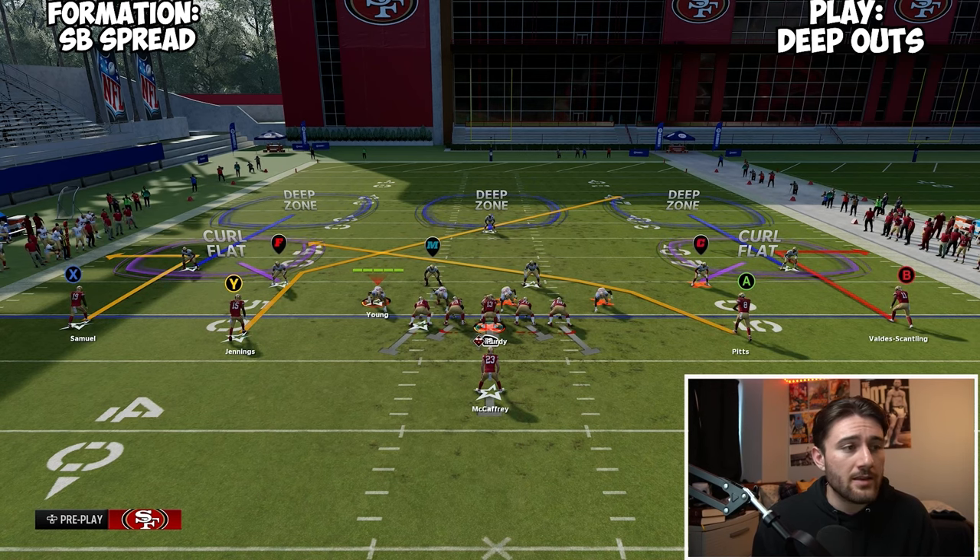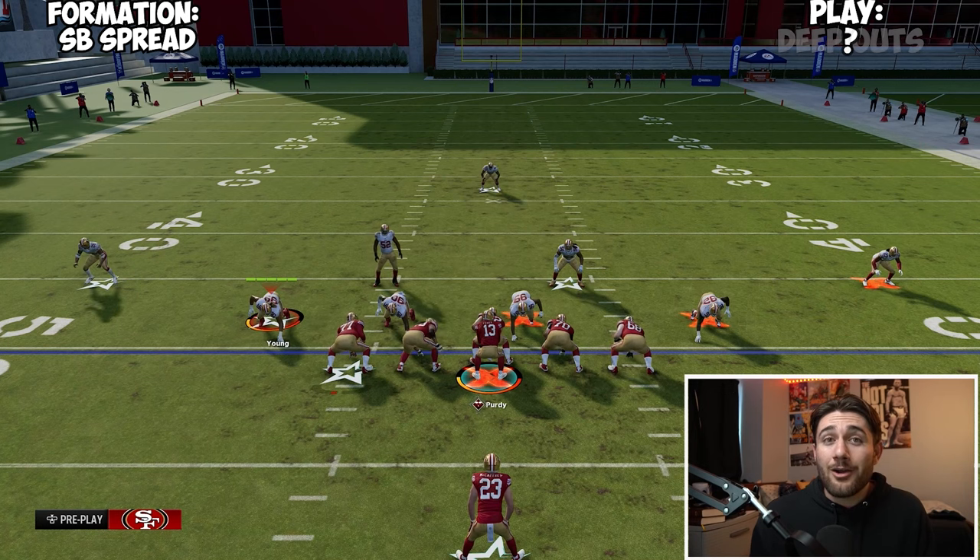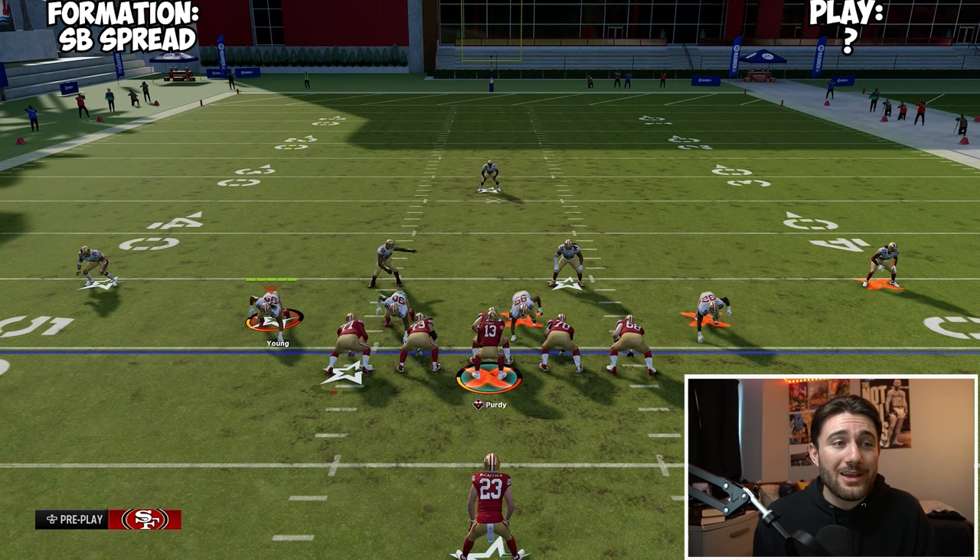The post versus cover three is somewhat hard to play because linebackers sometimes drop back with a ton of depth, but it still works. Sometimes there's cover two — it's worth playing with. I really like the easiness of throwing the out routes versus cover three, and the post is also a good man-coverage beater. It's a good cover-three beater — just a really basic, principled play.